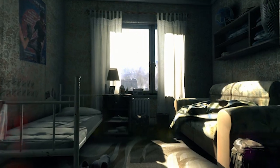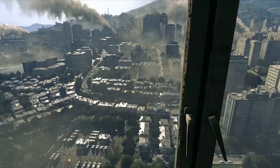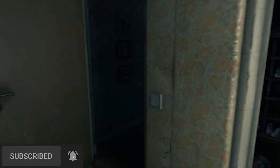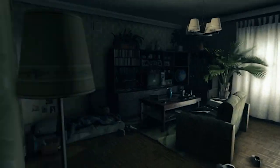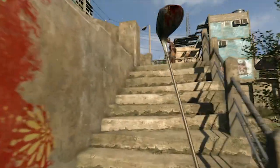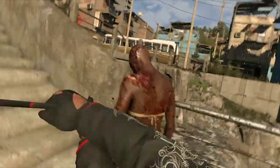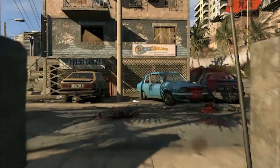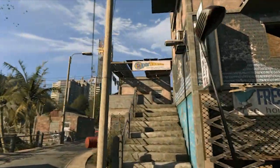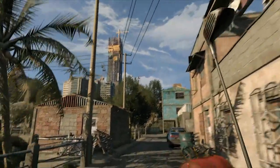Dying Light is an open world first person survival horror game developed by Techland. The Enhanced Edition features an expansion pack that takes place after the events of the main game and is essentially Dying Light 1.5. You also get the Bozak Horde which unlocks a new area in the map — the stadium — and I'll go into both of those expansions later on. The game is set in Haran, a fictional Middle Eastern city where an outbreak has infected the population and turned them into flesh-eating zombies — you know, the usual drill.